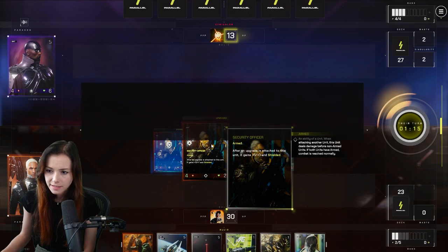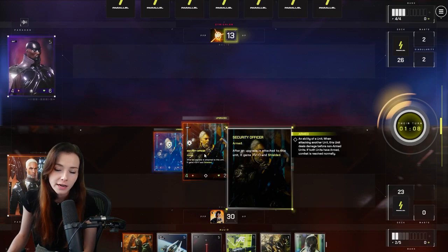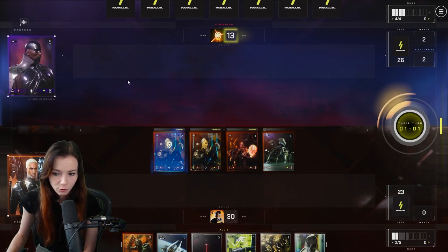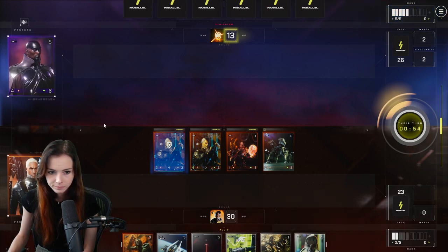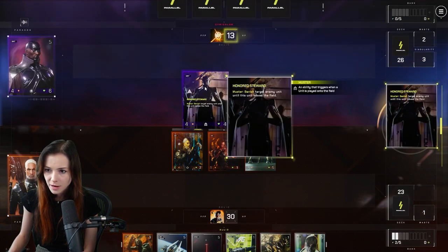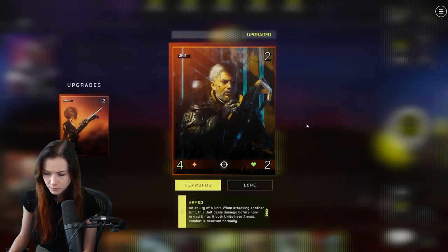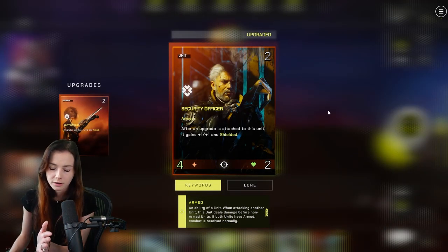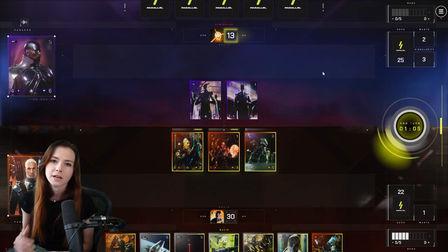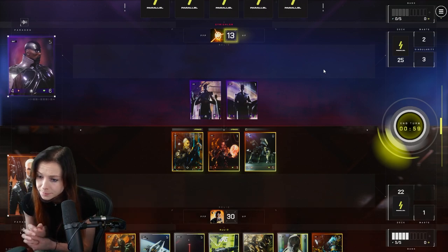The unit does get Shielded every time you attach an upgrade to it. So there's a chance they have a second Erasure and now they're excited because this isn't Shielded — they can take this out. If that happens, that's honestly okay — I think we'll be fine. This card reads: banish target enemy unit until this leaves the field. So if I kill this, I will get my unit back. If you forget what upgrades are attached to a unit, you can always right-click it. So this one does have Cutting Edge, and this one has Armed.